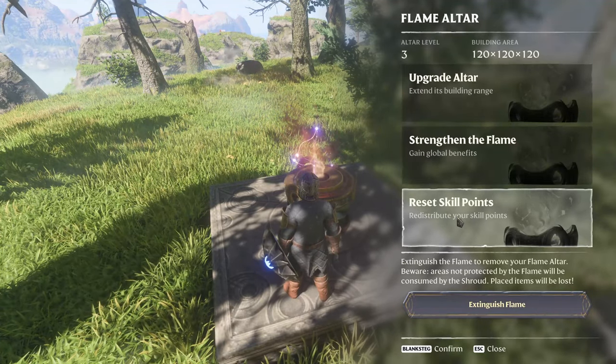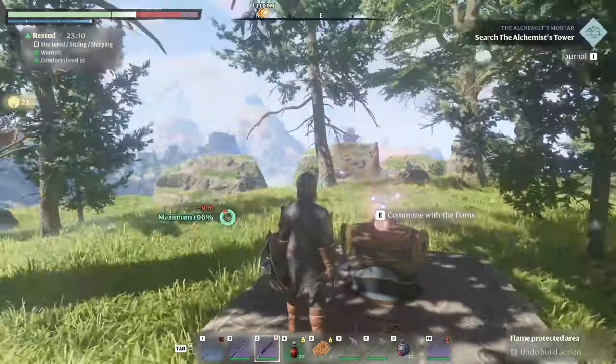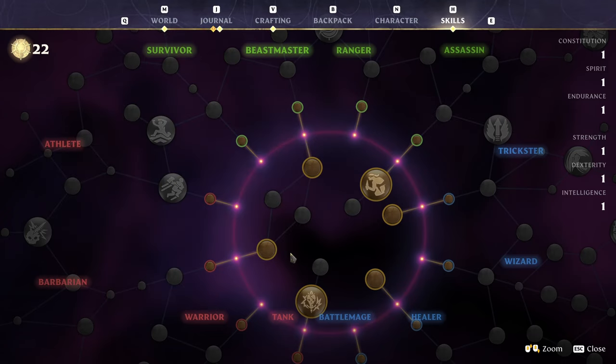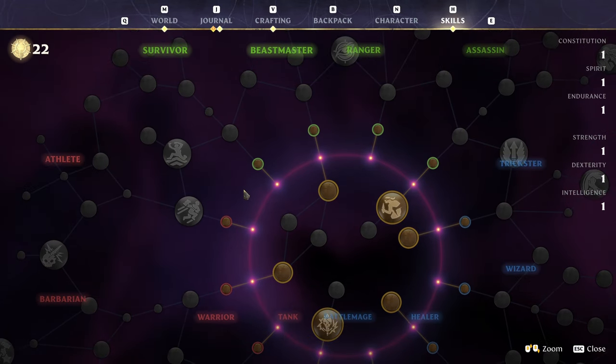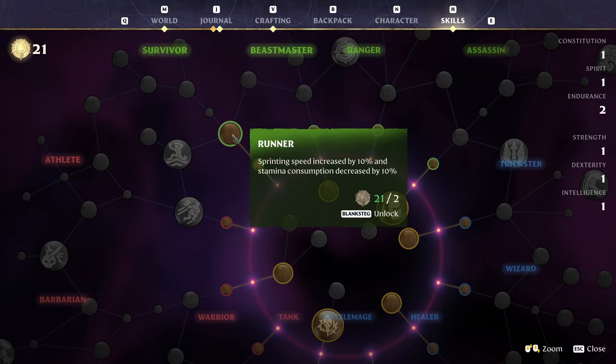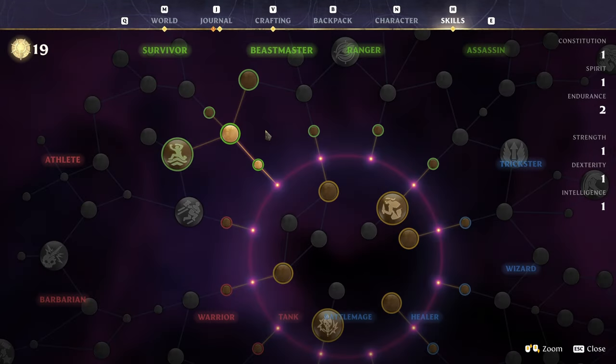A little preparation never hurts, so let's start by resetting skill points. Early game, I don't feel like getting extra strength, constitution, or spirit helps that much because it doesn't really scale your damage before you get other skills on top of it. For early fights, it's a lot better to go for endurance and constitution. We'll grab the endurance here, and also the Runner skill, which gives sprinting speed and less stamina consumption for sprinting.